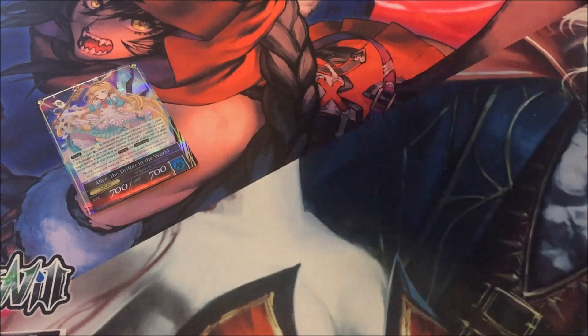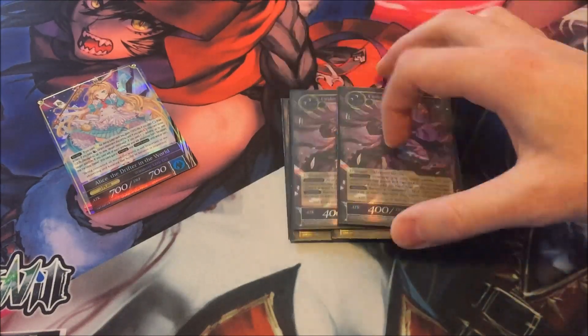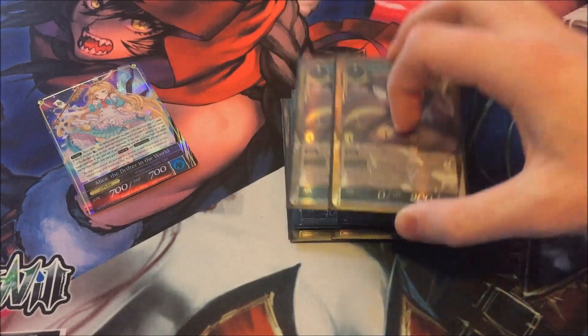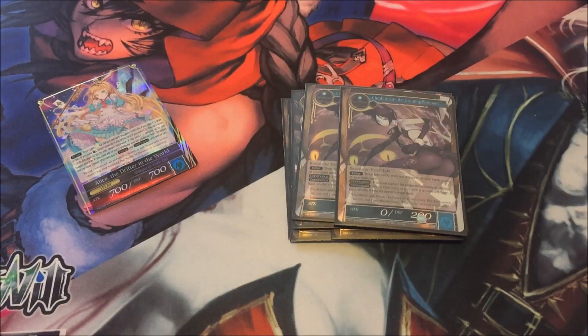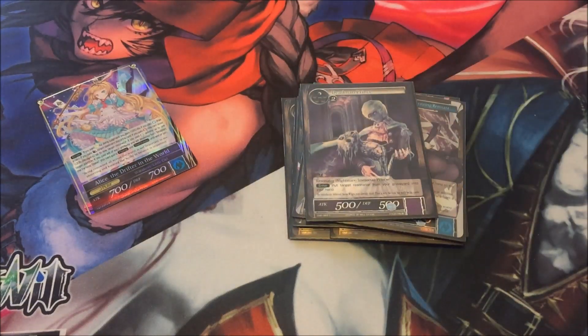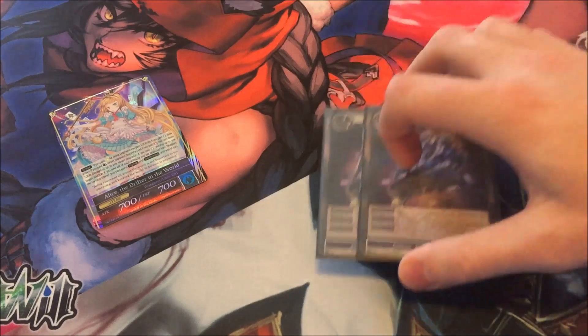For the non-Card Soldiers, I run four Laura and two Carmila for removal, two Cinderellas because if Queen of Hearts can banish Card Soldiers I don't see why Cinderella can't, two Cheshire Cats to be able to dig through your deck and get any combo pieces you might need, and one Dead Man Prince because he's searchable by Cinderella — and if you can add a Queen of Hearts to your hand, then next turn play Queen of Hearts and get all the Card Soldiers back, it's just a lot of recycling and works really well.